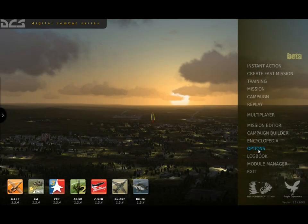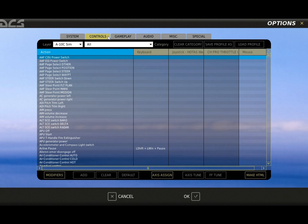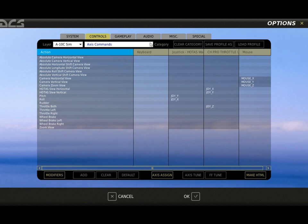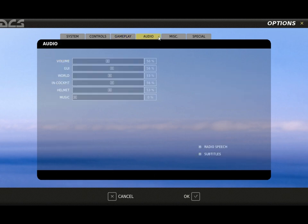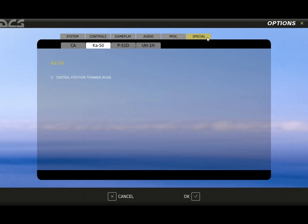The options menu allows you to adjust how you wish to play the game, ranging from input controllers to difficulty levels. The system tab allows you to adjust graphics settings. The input tab lets you set control axes and functional input commands for each DCS unit, including curves and dead zones. The gameplay tab adjusts difficulty and information presentation. The audio tab provides sliders for different sound sources. The miscellaneous tab covers various options, and the special tab has module-specific options for each loaded module.